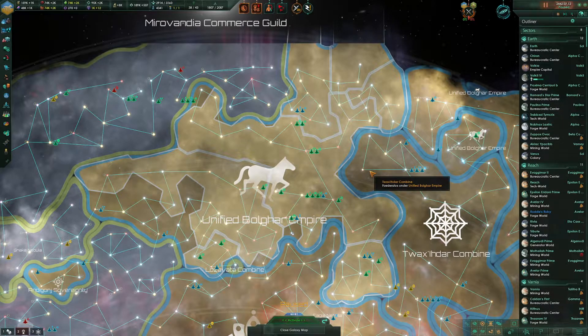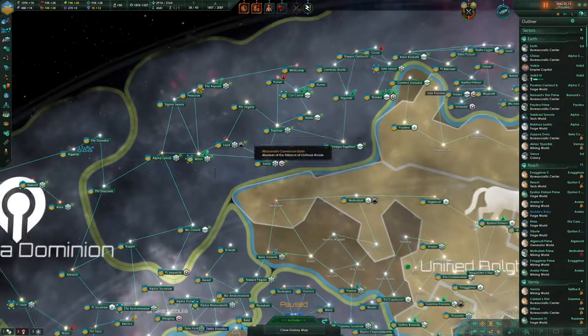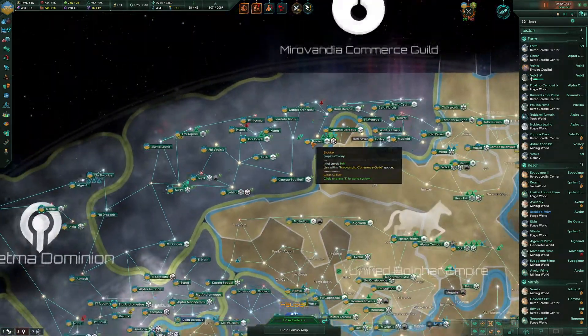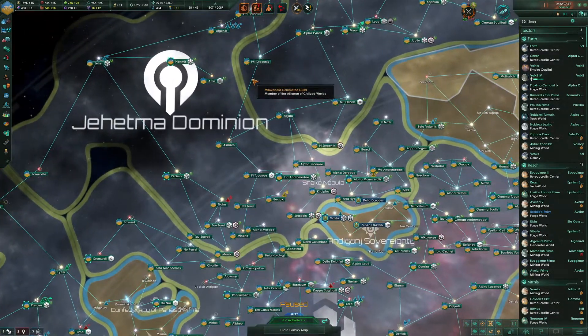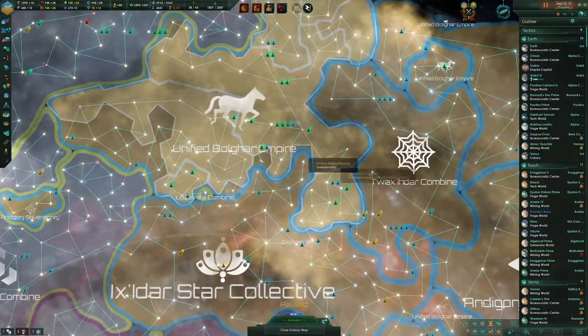Hello everybody, Minnestorm here. Welcome back to the Horselord Mega Campaign in Stellaris. In the last episode, we continued working on our war. We're just trying to grind them down at this point. We just have a few more systems in the Mirovandia Commerce Guild to occupy, and then we'll move on to someone else - the Jehetma Dominion or somebody else.